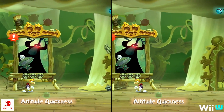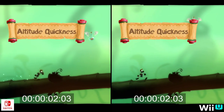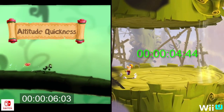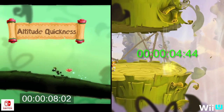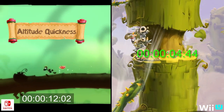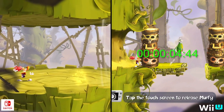The second problem, and the more surprising one, is that the Switch version is slower than the original versions of Rayman Legends. On Wii U, levels load 50% faster on average, and sometimes even more — and this is from the disc-based version of the game. For a system known for its long loading times, it's surprising to see it load faster than the Switch version.